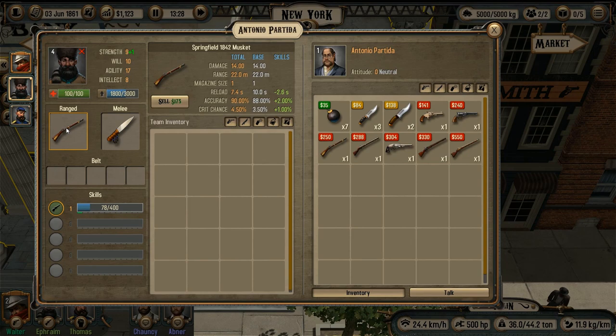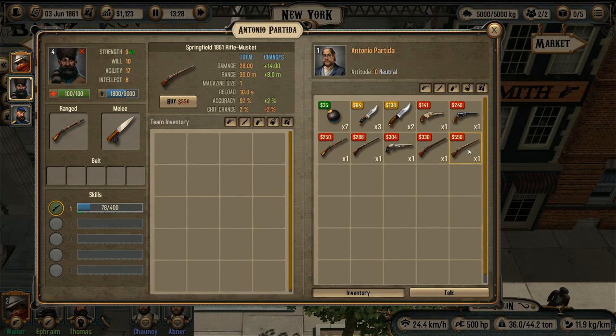Now let's pick a new rifle for Ephraim. This one is exactly the same as ours. The Mississippi rifle is not really better. The Enfield looks really better and seems like it has a reasonable price. Also there is a Springfield rifle with even better characteristics but it has less crit chance, which I find really important. So I will choose the Enfield rifle.